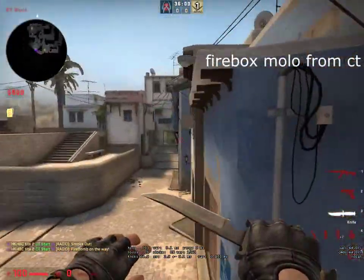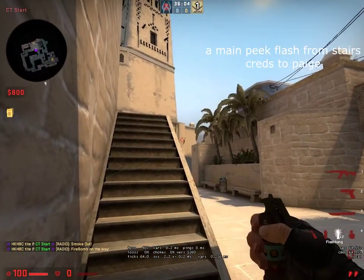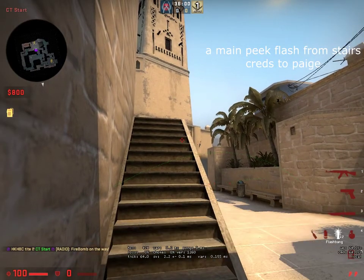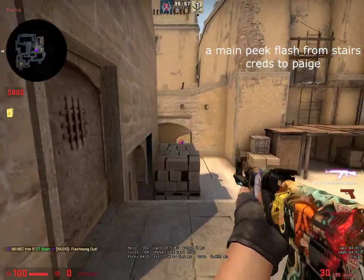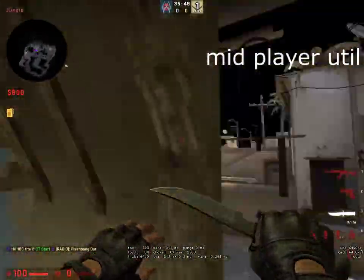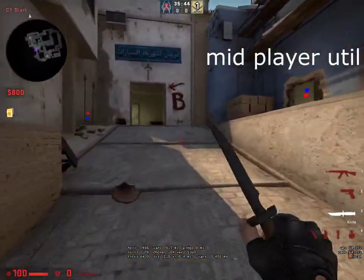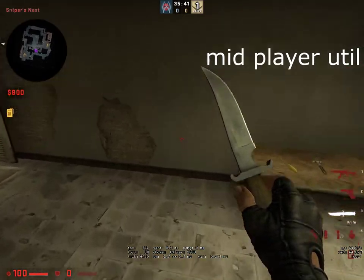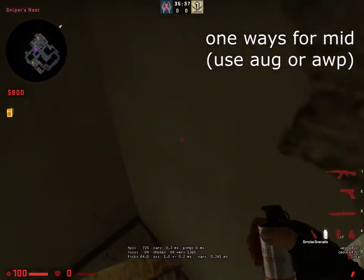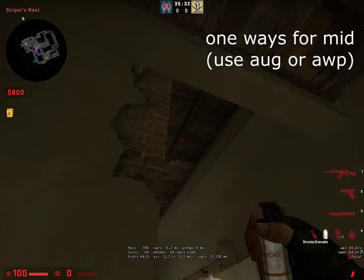For firebox, molly firebox. And last — if you're trapped in stairs and need to make a play, you can go from the map onto the stairs, pop, and you can shoot. Now for mid, if you're the CT going mid — pop, jump in. If you see they're sort of dumping you, you can throw a one-way. Jam yourself in this corner, see this little dirt, go bottom left of it.